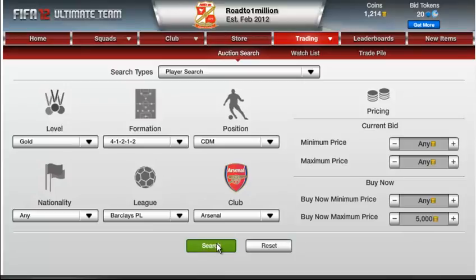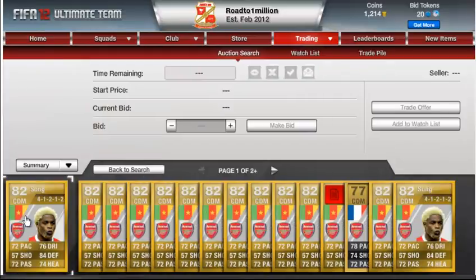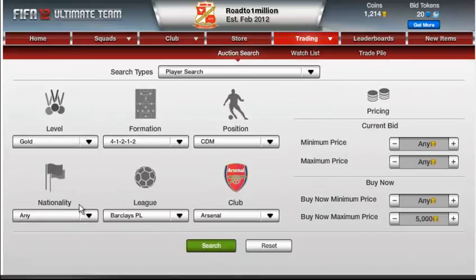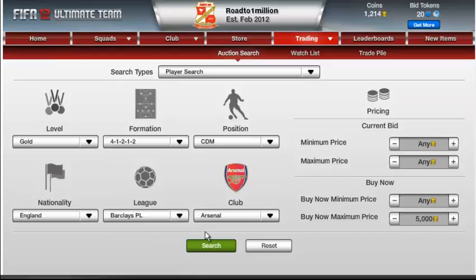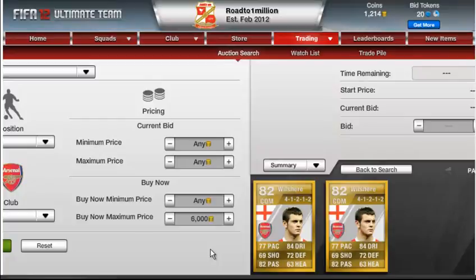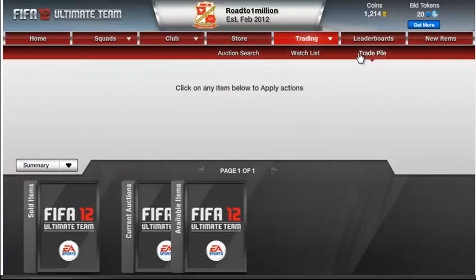So I spent roughly about $10,000 today and I'm going to get back about $17,000 to $18,000, which is pretty good. As you can see I'm a little tired but I still make videos for you. The Wilshar is going up for a buy now — maximum is $5,000 so I'll put ours up for $5,500.